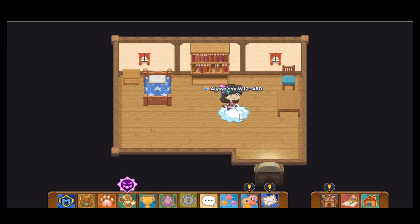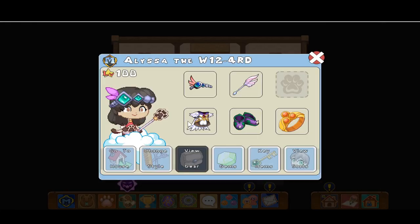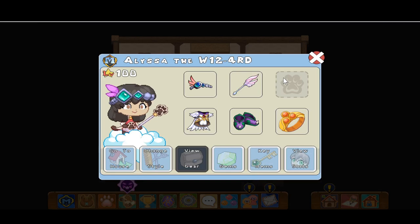Luma is the only female epic dragon — this is including the other epics. She's an epic dragon. I'm using my other account, Alyssa, so let's go ahead and do some games with her and set her as a buddy.